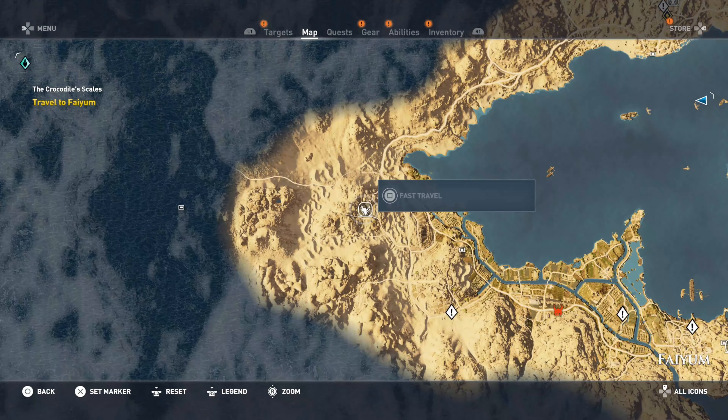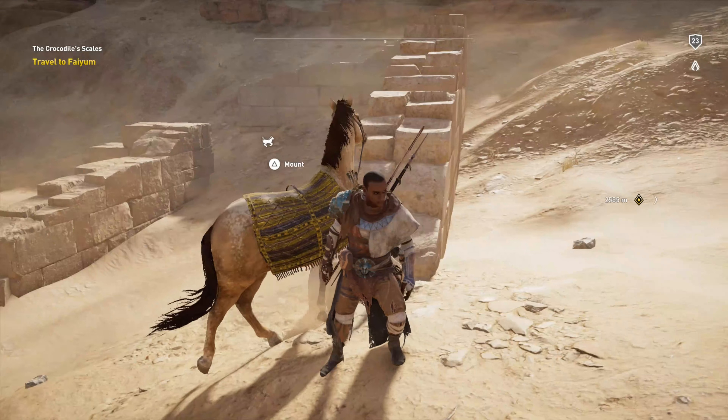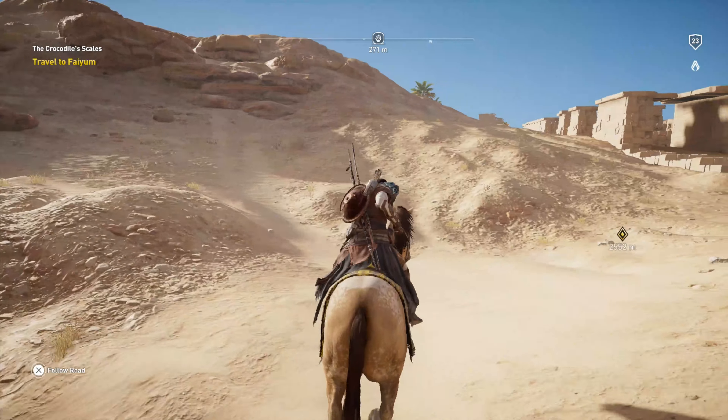Let's get back up and continue with our story. Okay, let's see the quests. We have 'The Crocodile's Scales' which is - I need to travel to Fayum. Let's go to Fayum. Actually my aunt lives there. Can I fast travel anywhere close to there? Sometimes fast travel is available, sometimes it ain't. Anyhow, I'm gonna cut till I get there and we will be back.